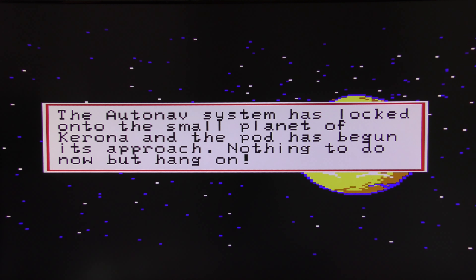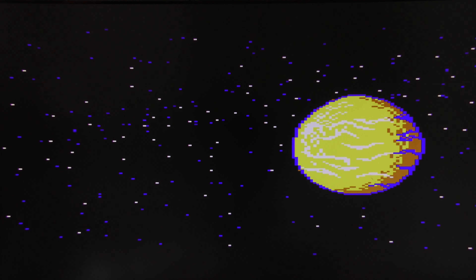The auto nav system is locked on the small planet of Corona and the pod has begun its approach — nothing to do now but hang on. It's a rather desert-looking planet, 40 degree temperature, nice purple sky.